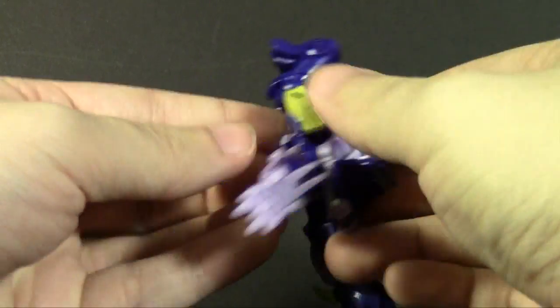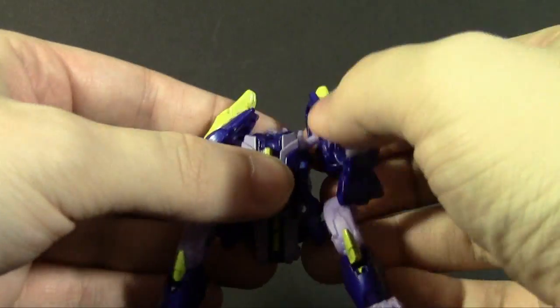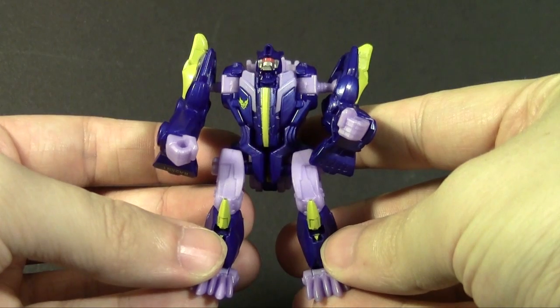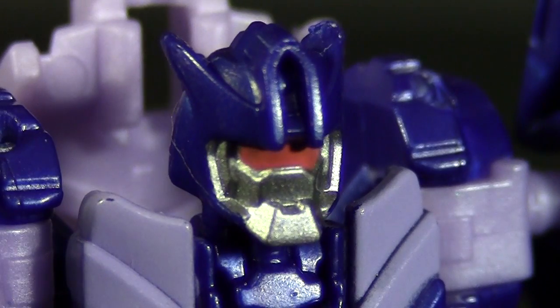Transforming is pretty basic — he's an Optimus Minor or Beast Machines Silverbolt, as it were. Arms are legs and legs are arms; half the change is just flipping him over. Added to that are the hinge torso halves that narrow his hips and widen his shoulders — a very nice inclusion to have. In robot mode, Blight is mostly the same frankly; details are the same, just upside down from before, so at least his faction logo comes out right.